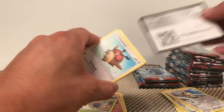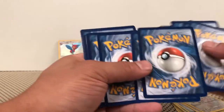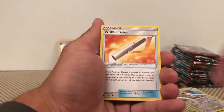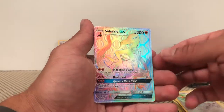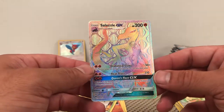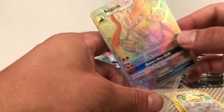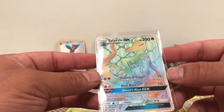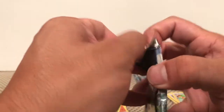Some of these packs are easy to open, some are hard to open. We have a Fairy Energy, Simipour, Solrock, Wishful Baton, Persian Reverse Holo... and a Salazzle GX Rainbow Rare! Nice. So it is the Salazzle — it's not the Charizard, unfortunately, but a very nice card nonetheless. It is a Rainbow Rare. Diabolical Claws, Heat Blast, Queen's Haze — very nice card. I'm thinking that is the secret rare in this set.